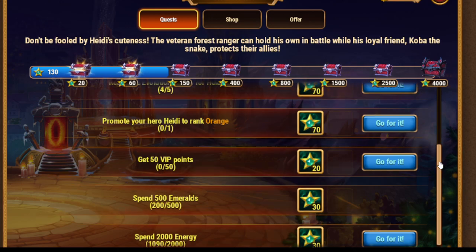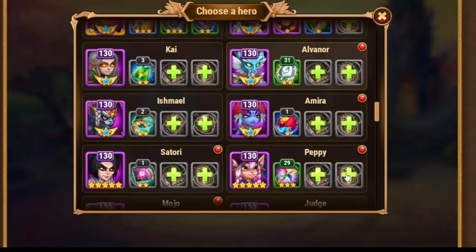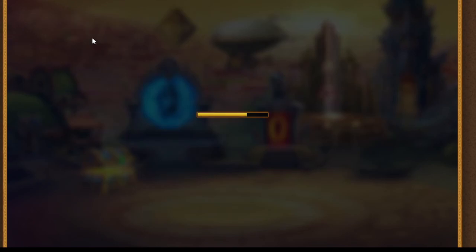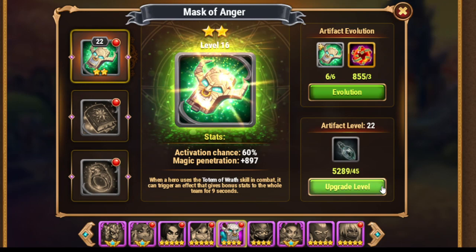Orange about Heidi — no thanks. Evolution for Heidi — not yet. Artifacts are possible, yes, I can afford artifacts. I can afford a hero skin too, but probably not today — I'll keep doing that later for the cheapest skins possible. For artifacts we have pretty the same situation, so I go to the bottom, get somebody with the lowest possible level and just strike as hard as I can.